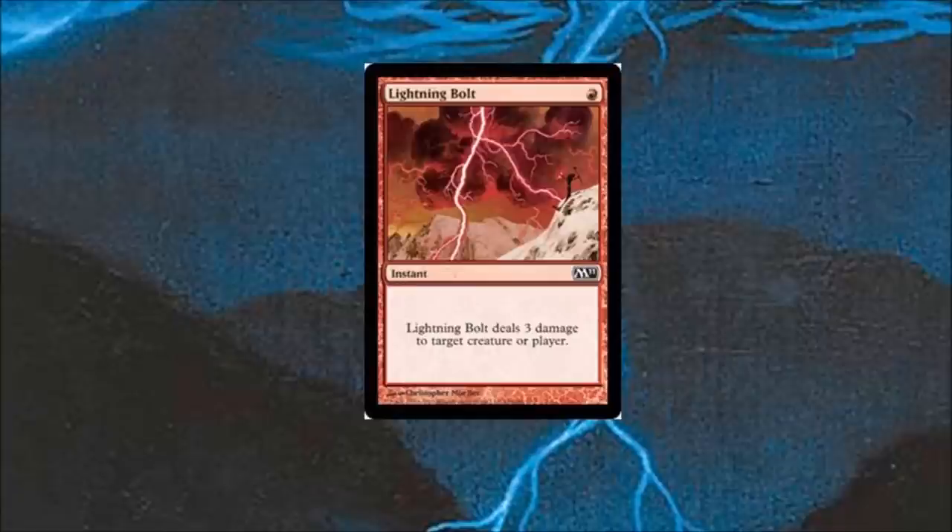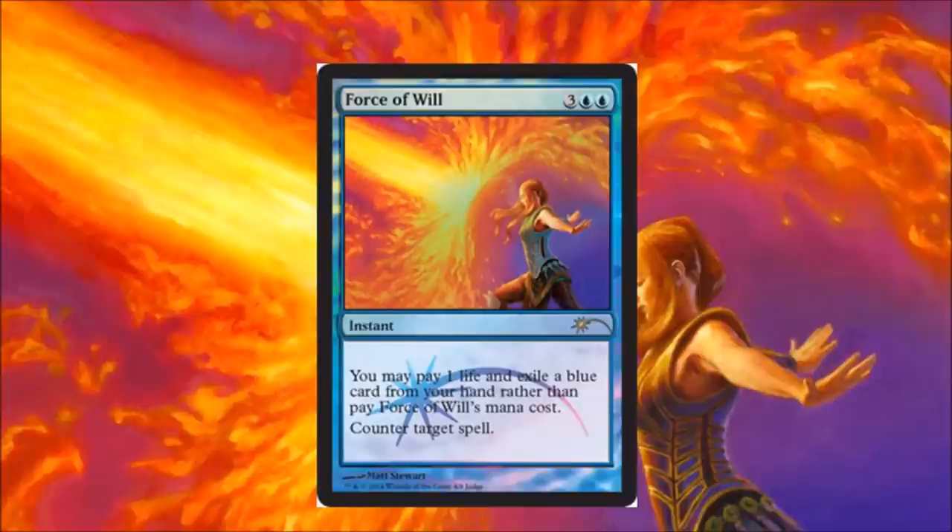Number three: Lightning Bolt. Lightning Bolt is a fantastic representation of red. Red does a lot — it's flexible, instant speed, hits a player, hits a planeswalker, hits a creature. All types of removal. Fantastic card.